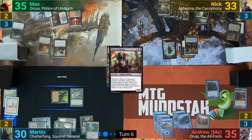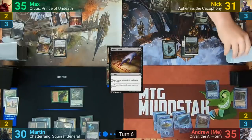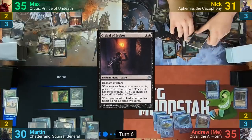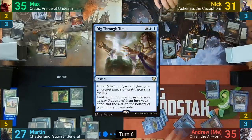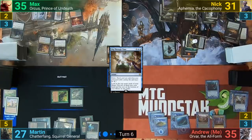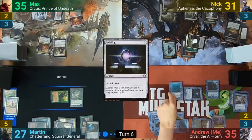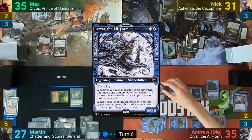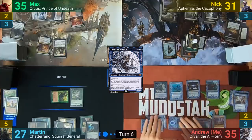Nyk plays a Swamp and casts Sign in Blood, targeting himself to lose two and draw two. He follows up by casting Ordeal of Erebos and then swings Ephemia at Martin for three, passing to me. At the end of Nyk's turn I cast Dig Through Time, keeping the best two of my top seven. I play my own copy of Nykthos and cast a Sol Ring. I then tap mana for a Marrow Regery and cast my Commander, Orvar. Because Orvar is all creature types, I get an untap trigger from the Regery and untap my Sol Ring.